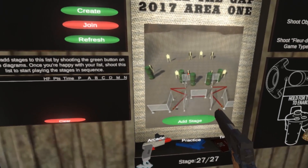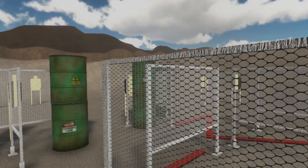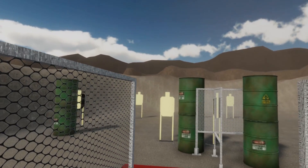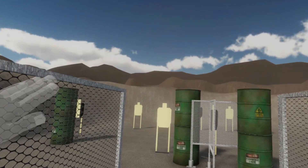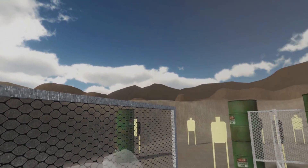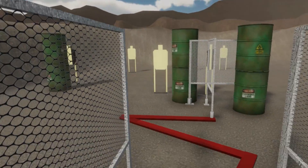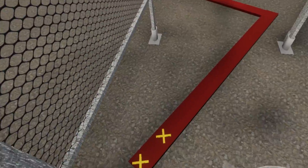So this is Bridge the Gap — stage 2 at the 2017 Area 1 championships in St. George, Utah. For those of you who've been to that range, you'll notice it looks very similar — very dusty, with hills in the back and a huge berm at the back of the range. It's pretty fun.